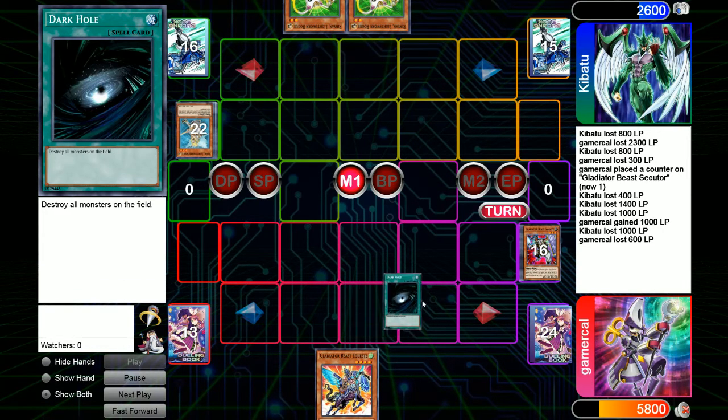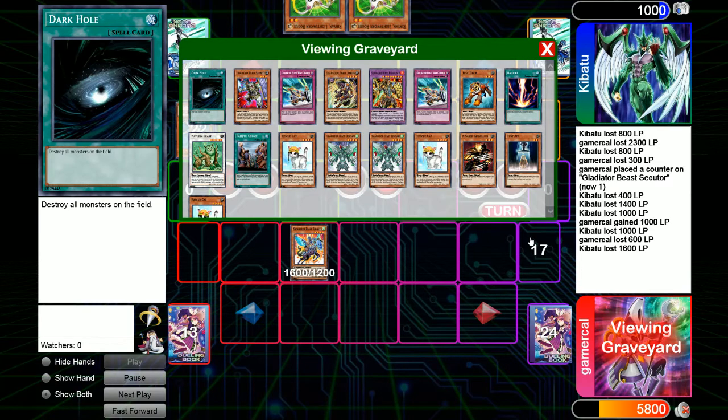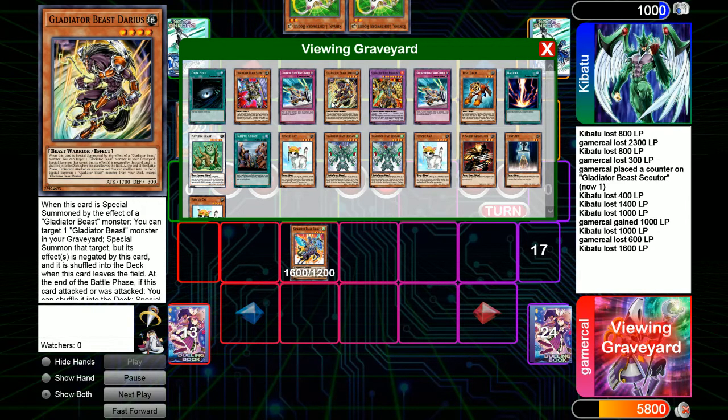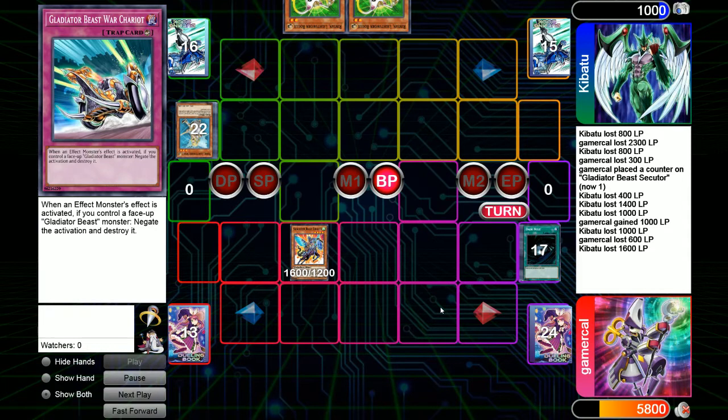We hit for 1600, and I'm looking in the graveyard to see what I'd go into if I tagged out. Darius was the fairly obvious pick. What I was actually checking — and Kib suggested this — is can you get Heraklinos back? The answer is yes. Obviously you can't negate anything with the effect at that point because Darius negates the effect of the monster it summons. But you can actually bring back Heraklinos, because it's a must-first-be-special-summoned condition — it's not a 'cannot be summoned except by' type thing. It's a semi-nomi, as we call it.